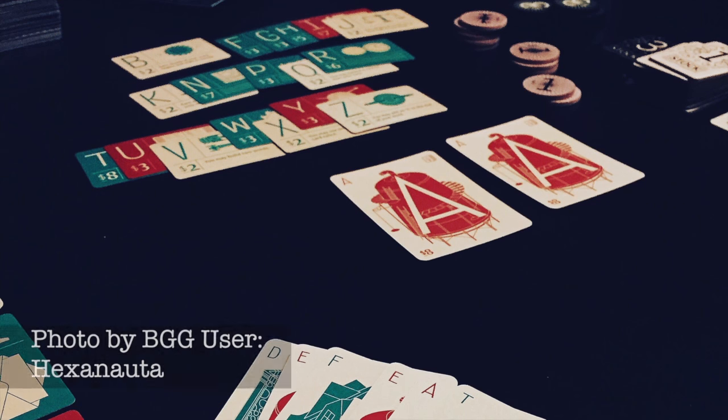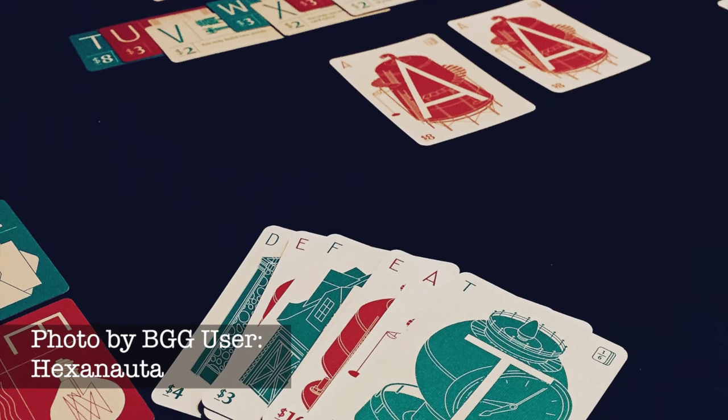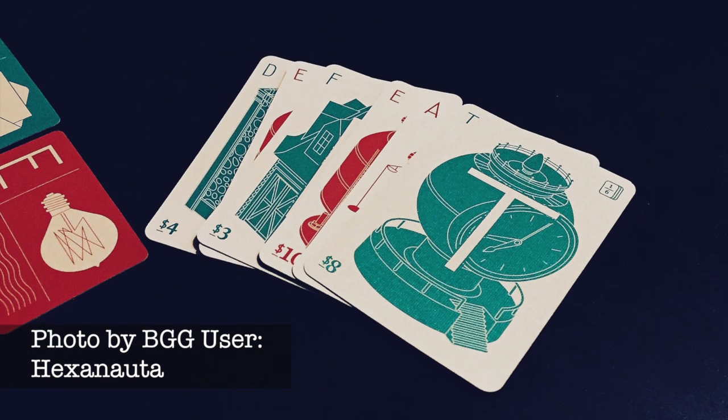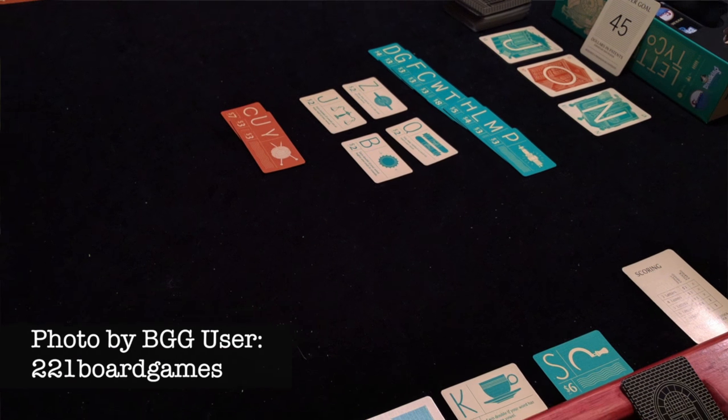Letter Tycoon is exactly what you would expect from the name, combining spelling and capitalism in a unique gaming experience. In Letter Tycoon, players will have a seven-card hand, along with a three-card community pool that they need to use to create words to score them money and stock rewards. Each time you spell a word, you also purchase a letter patent for one of the letters in your word.